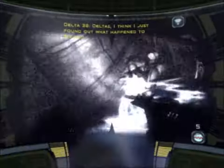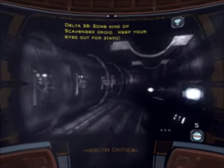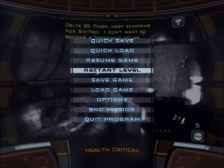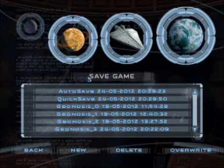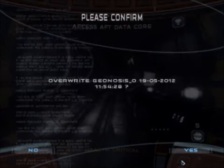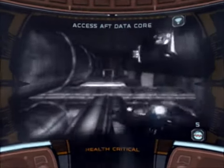Deltas, I think I just found out what happened to 6-2. Some kind of scavenger droid — keep your eyes out for static. Keep scanning for 6-2. I don't want to become a three-man squad. No, I don't want to be a three-man squad either. But let's save again.